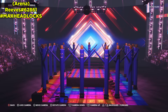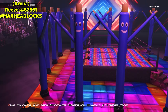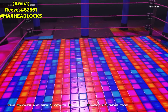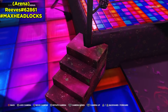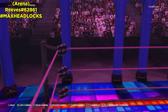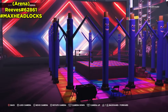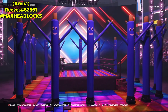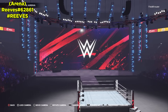Next up we've got a custom arena from Reeves, inspired by WWE 2K20's Max Headlock. Very trippy background, inflatable tube men all around the ring, a disco dance floor outside the ring, disco tiles inside, colorful around the apron, a galaxy look on the staircase and ring posts. It says 'Max Headlocks' on the turnbuckles. It's an open arena — no announcer tables, no barricades — so you can have fun putting on matches or custom universe mode segments.